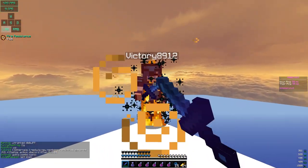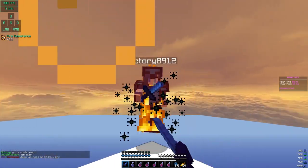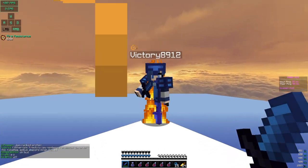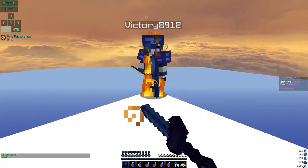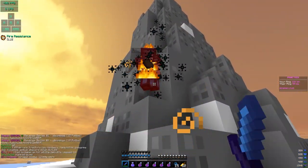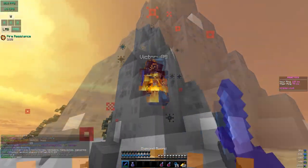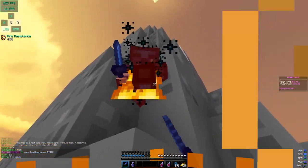When PvPing on level ground, aiming at the other player's head gives you more reach. Specifically, try to target the area between their eyes — this is the reason why players with good aim dominate PvP. When PvPing on slopes and elevation, you always want to try to occupy the low ground. Being lower than the other player gives you more reach — you can land hits on them, but they won't be able to touch you.